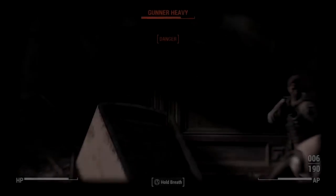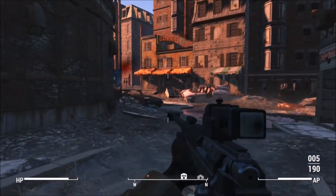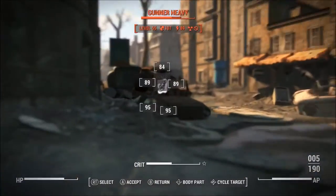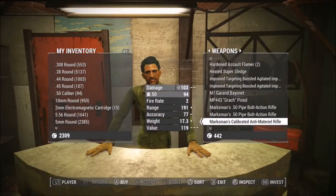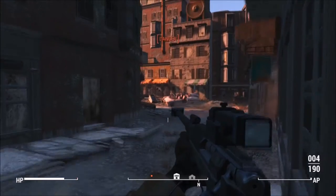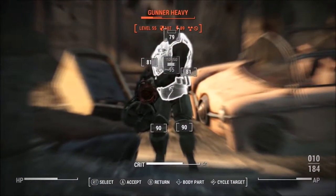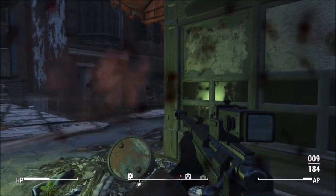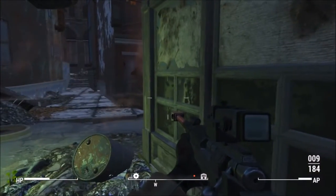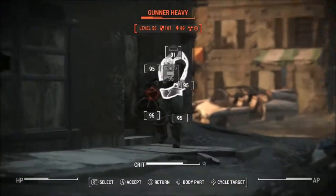While the Anti-Material Rifle is relatively common in the western United States, it is rare in the eastern portion. Very few if any factions can be seen using it, and it can only be purchased from three vendors in the game. Why there are so few in the east is up for speculation — it could be cost, availability, gun laws, or any number of reasons. The rifle is also not found in the Pitt, the Capital Wasteland, the Appalachian Wasteland, the Midwest Wasteland, Point Lookout, or the non-canon Texas Wasteland, at least not at the time of making this video.